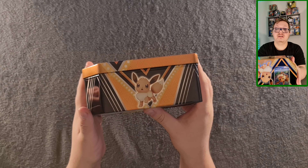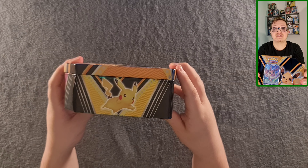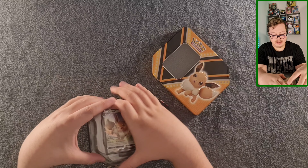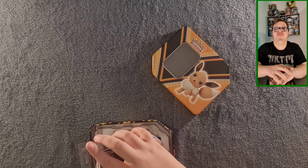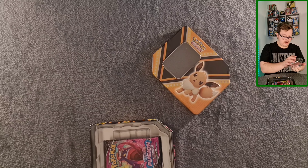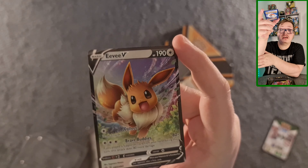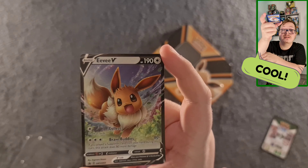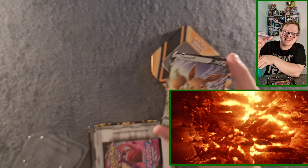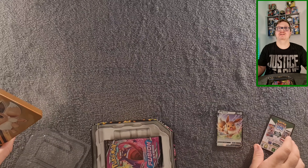On the tin you get an Eevee on the side, Eternatus on the other. Here is the Eevee, which does look pretty cool — it looks like it's just destroying the earth, which is pretty cool, showing Eevee ain't no weakling and it's not one to be messed with.